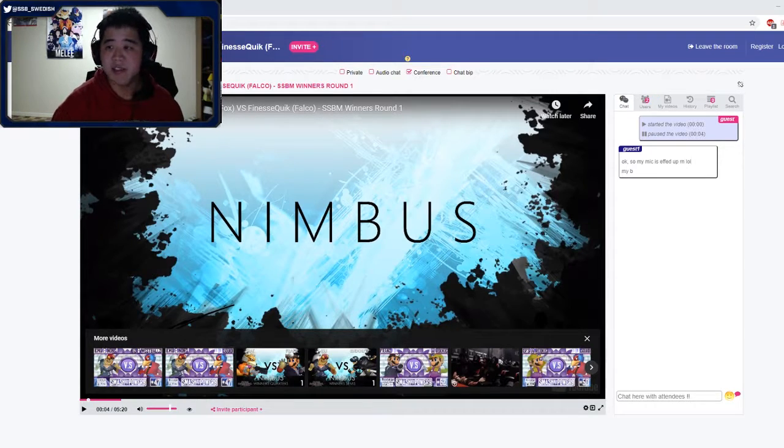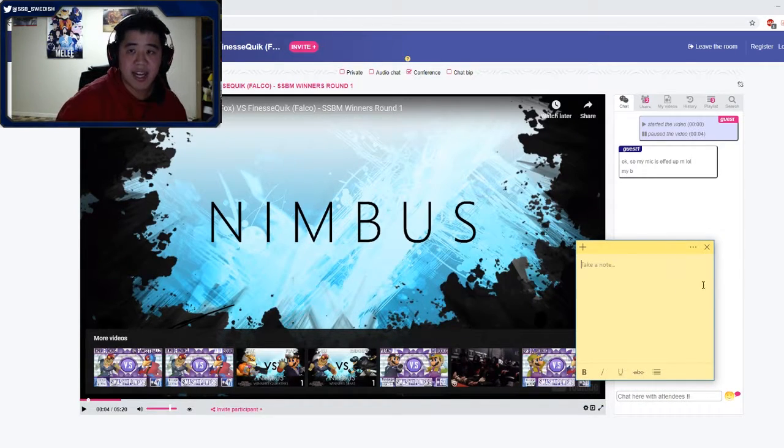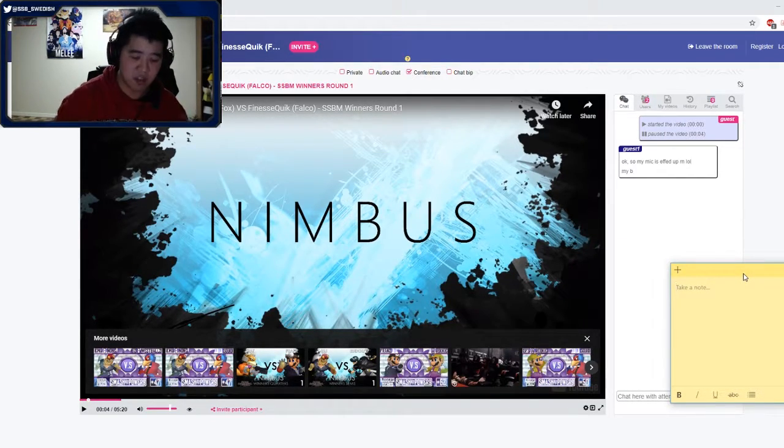Alright, the main thing I want to ask you right now is what do you think you should be doing in the matchup? I want to give you tips where you're able to express yourself the best. I don't want to force any major game plan changes if we could help it. Give me a quick perspective — one sentence — of what you want to do versus Fox as Falco. I have my opinions and then we'll try to strengthen yours.